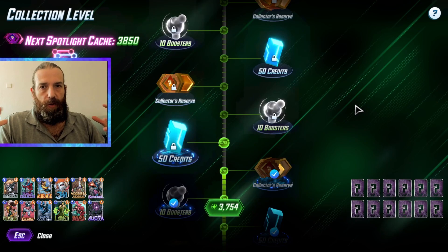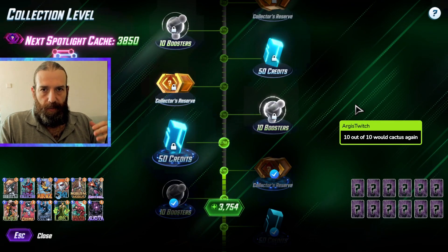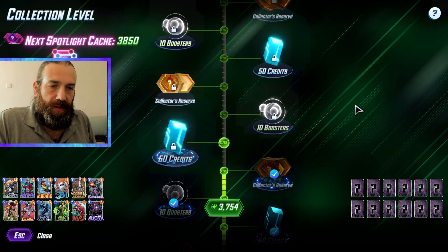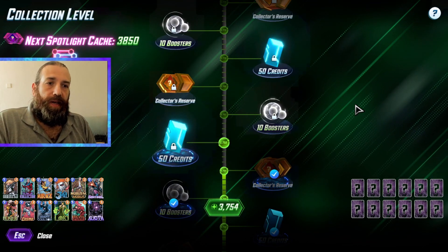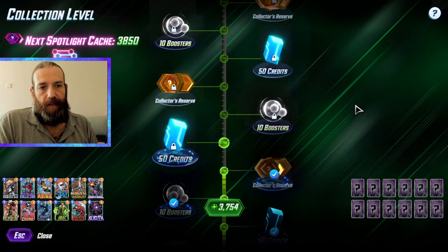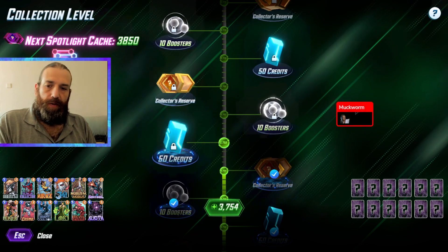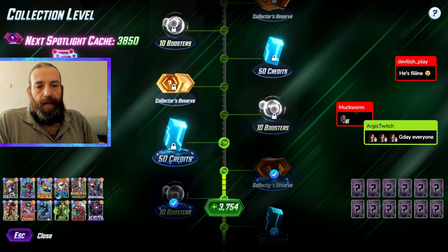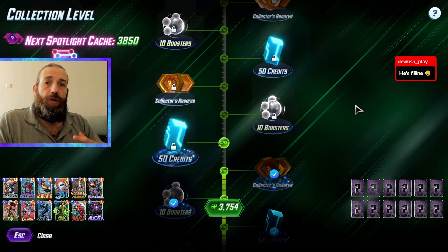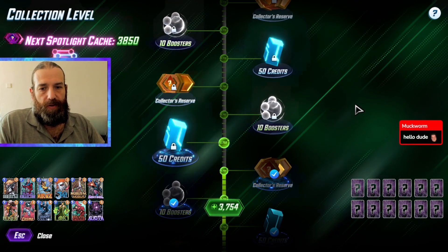At some point you will see, when you reach higher collection level, that the game shifts from what I call a value game to an ability-based game. Some cards are just so strong with their ability that value is not the main win condition anymore. A good example is Galactus, who just got nerfed — his ability basically changes the whole game and makes it shift from a value game to an ability game. I really suggest you enjoy the low collection level time, because it's fun and easy to learn the value concept.